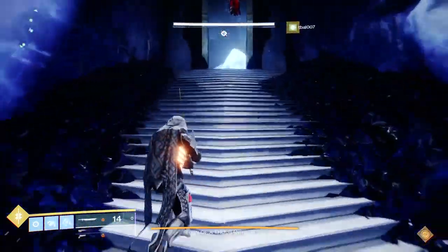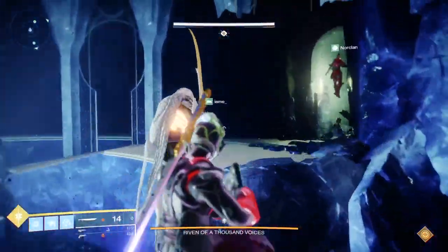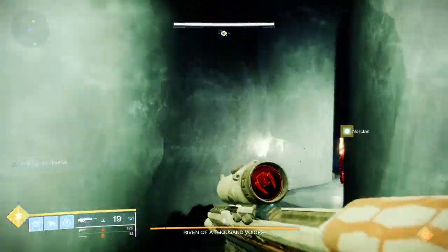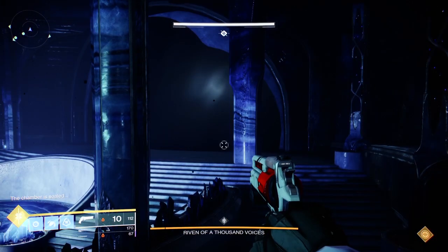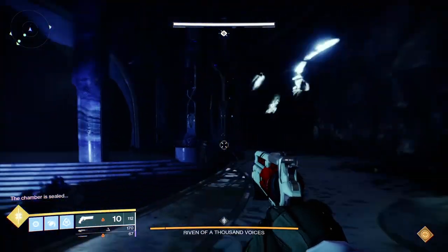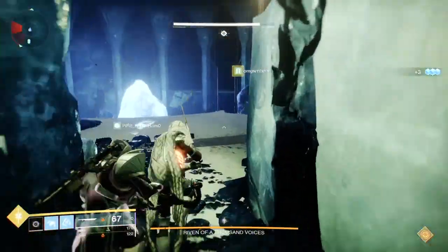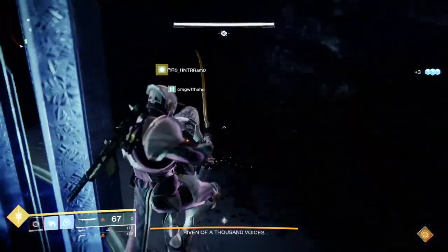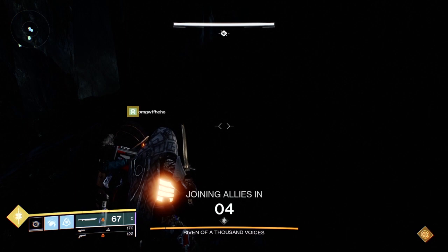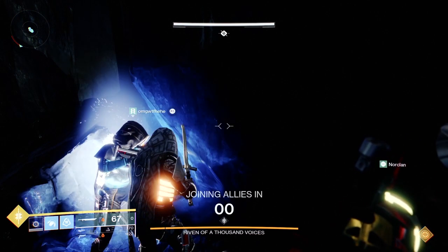Once you're in this room, ads will spawn. While you're killing ads, look at the front of the room for a shadow to pass the wall. If you see that, you're good — it means Riven's going to come into this room and put her claws down, so just wait there. If you don't see that immediately, run to the spot I'm going to show you on screen, which will warp you to the yellow room. It's normally a good idea to have someone parked in that spot just in case, so everyone can get through quickly.